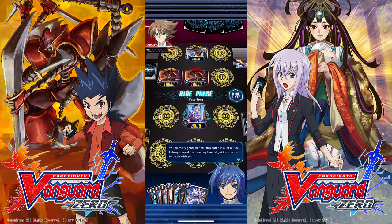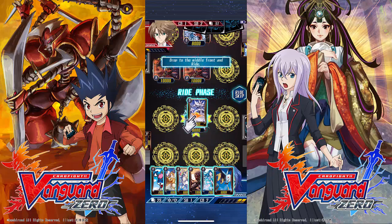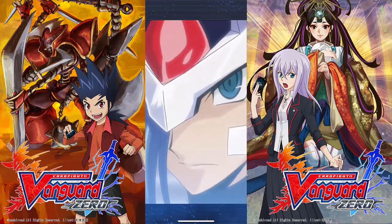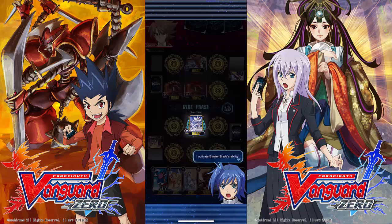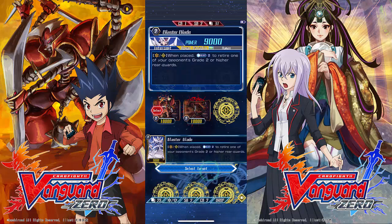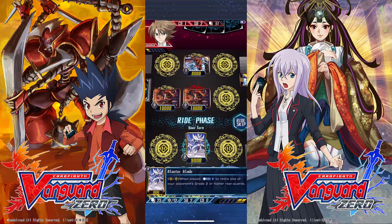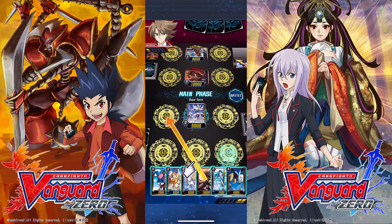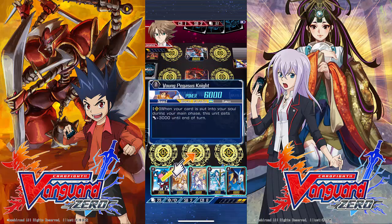We're in the ride phase and we're going to look to power up our avatar a little more. We activate what I believe is Aichi's ace monster — it has an absolutely gorgeous animation that looks really cool. The Blaster Blade has a special ability: when activated, it lets us remove one of our opponent's spirits from the field — specifically one of the higher rank ones. It basically eliminates one of the threats on his board for free.